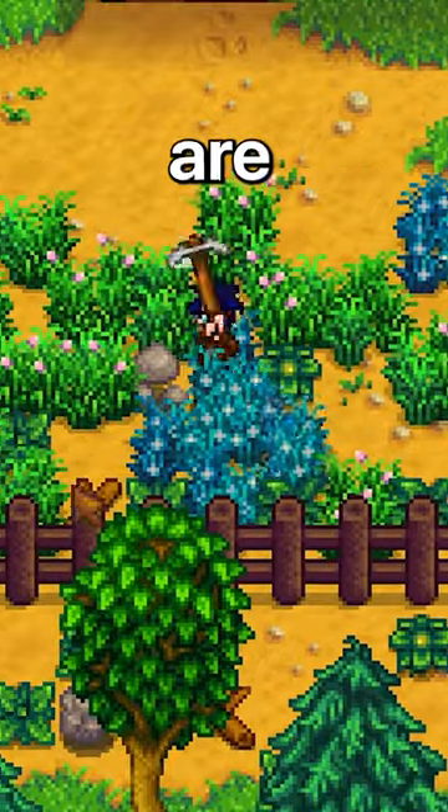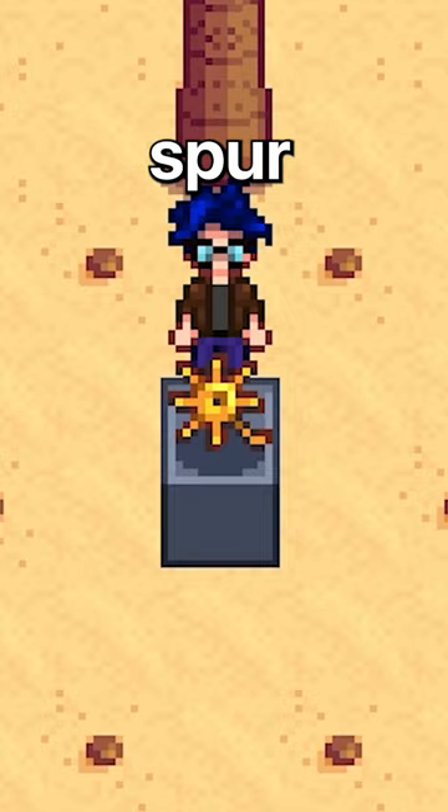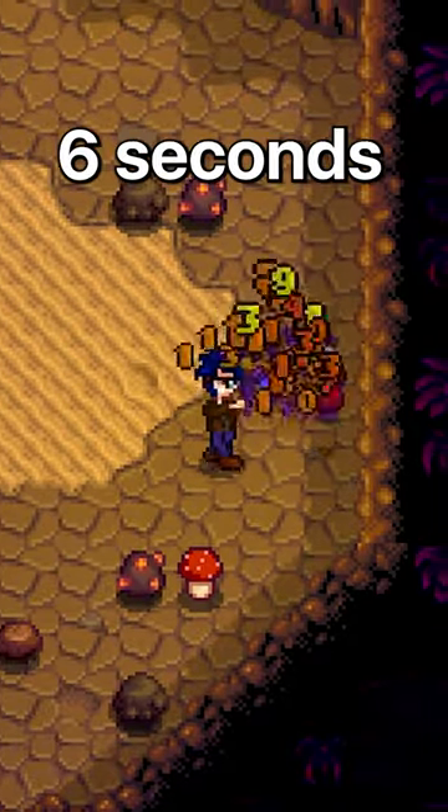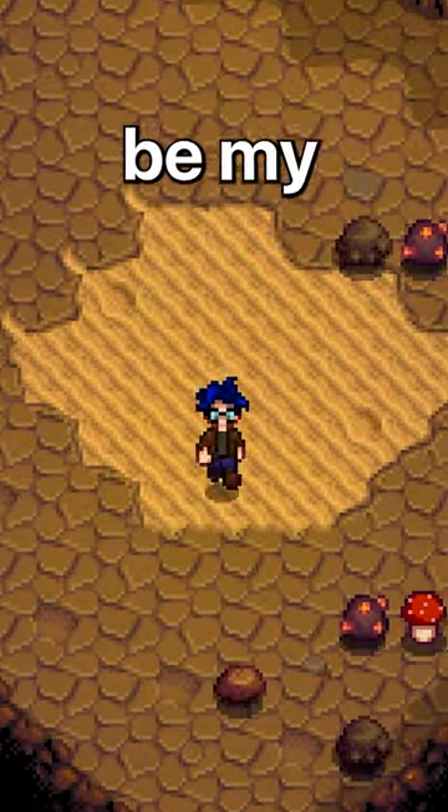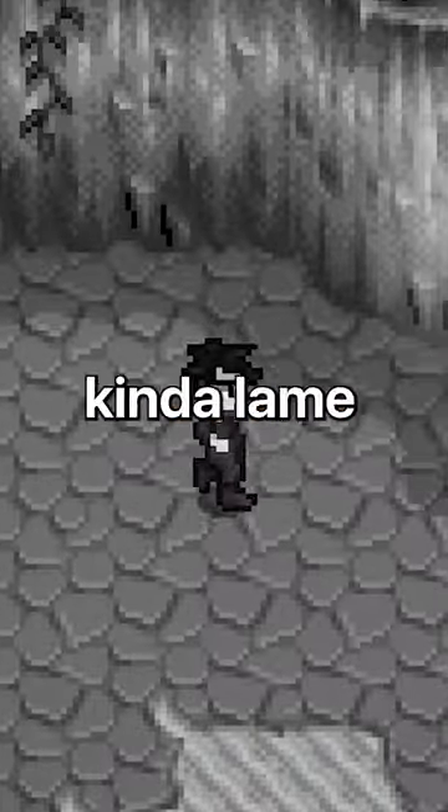The next trinkets are the buff type trinkets. First, we have the golden spur. This trinket will give a speed boost for 6 seconds every time you hit a critical hit. I'll be honest, this might be my least favorite one — it's just kind of lame.